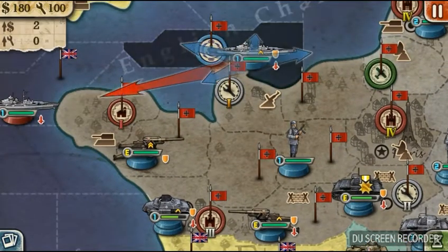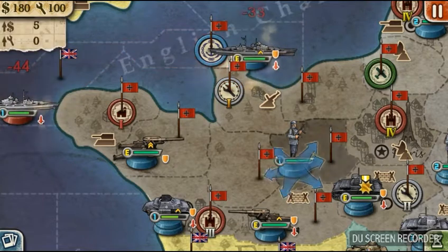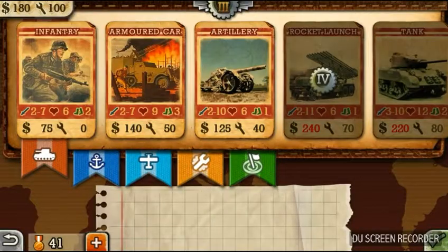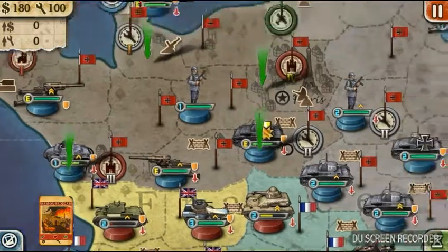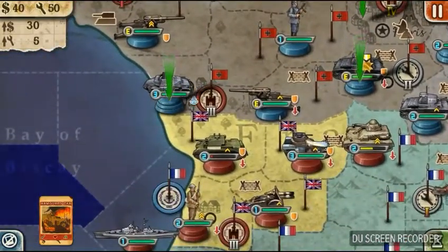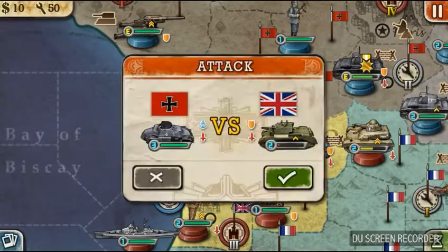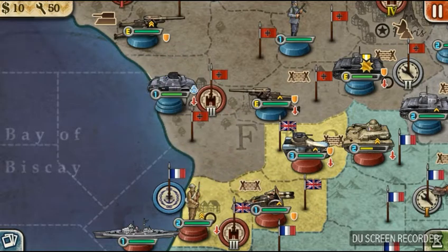We're gonna move our troops away from the coast because there's no point in getting them killed for nothing. There's nobody coming to attack us. Let's put down... maybe we'll try that. Okay, move back — that'll kind of give us a cushion against him.